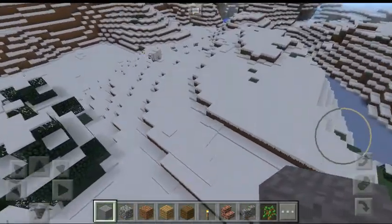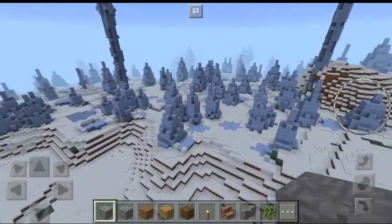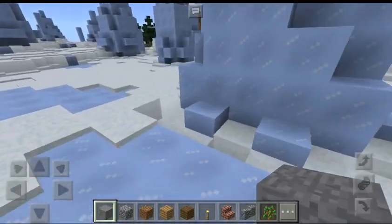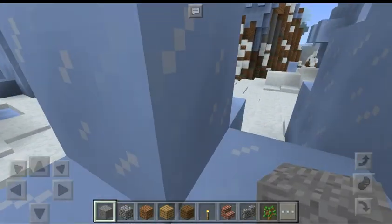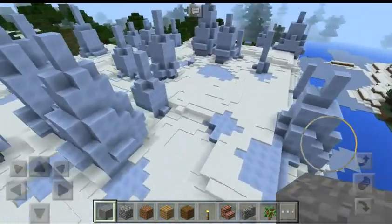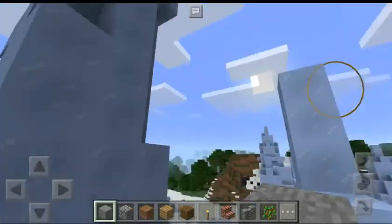And look at this — so here, hello polar bear! Look at how epic this looks. It's not an ice spike village... oh yeah, it kind of pretty much is, but there aren't any villagers. So yeah, there aren't any villagers because they're not supposed to be a village. It's pretty cool how well the structures are.